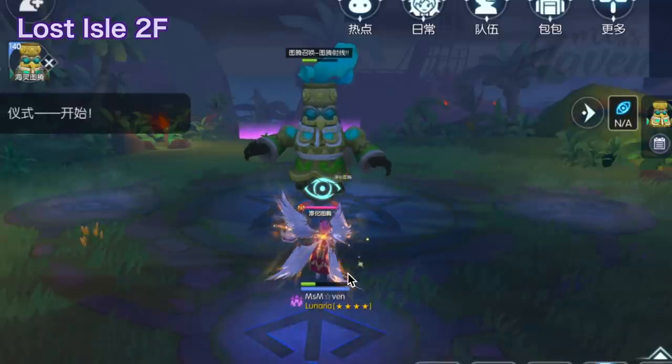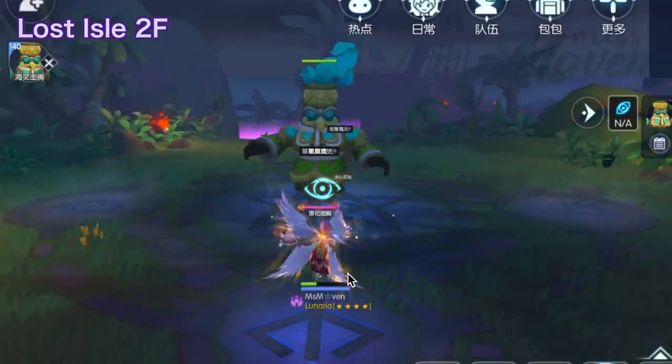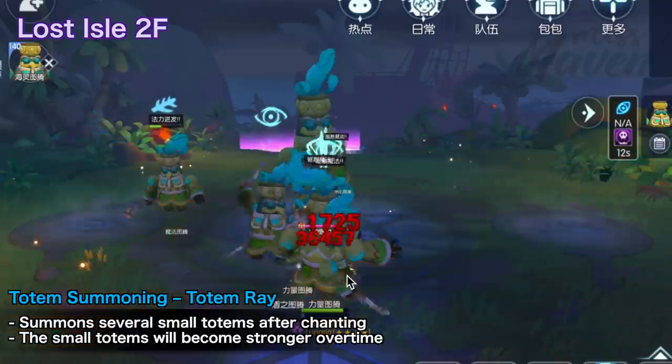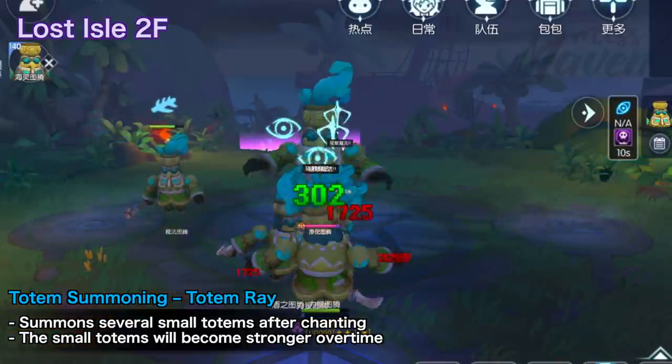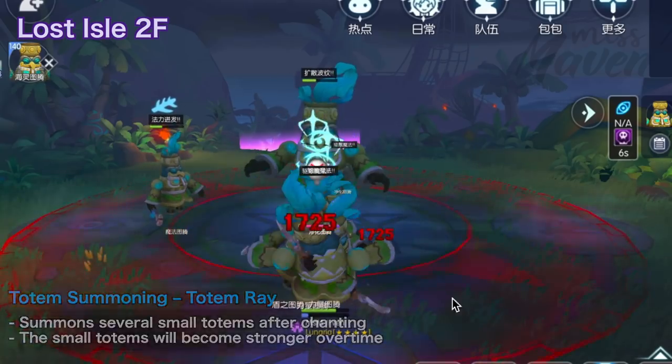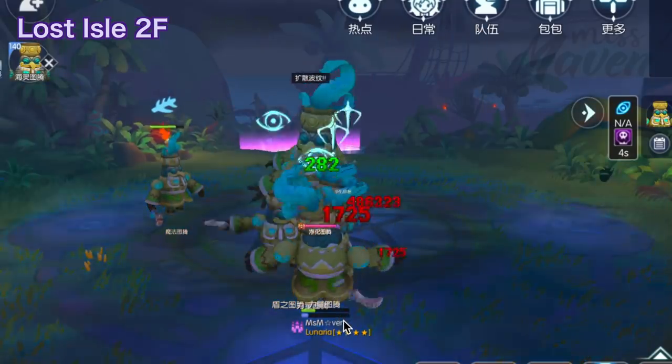Other skills used by Sea Spirit Totem include Totem Summoning Totem Ray, which summons several small totems after chanting. The small totems summoned will become stronger and stronger over time, so you need to destroy them as fast as possible.